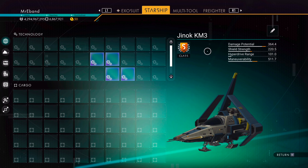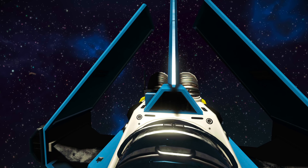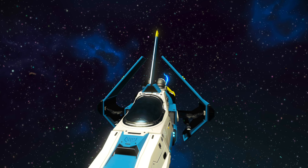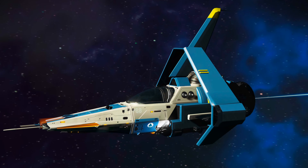Next up, we have a white and blue colored stubby fighter with yellow accents, a dorsal fin, quasar wings, a single thruster, and a tremendous Z-shaped supercharged slot layout.